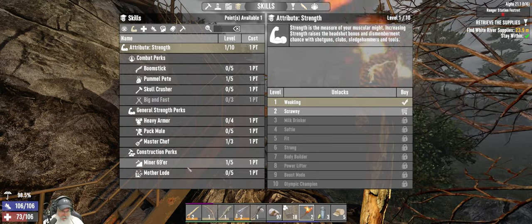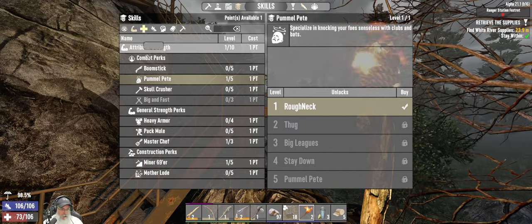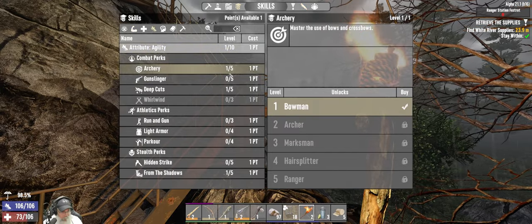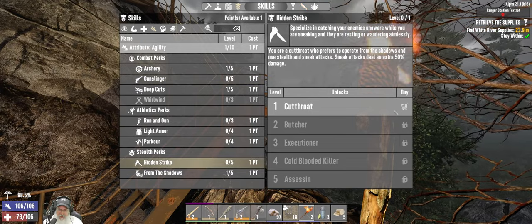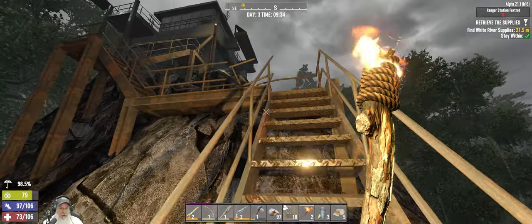We took 69er, Pack Mule, Master Chef, Pummel Pete - we've got all that going. We have this pistol - we also took wood and archery. We could do Gunslinger since we have the pistol, or Hidden Strike. Let's do Hidden Strike - that's gonna really help with our sneaky sneak shots. Let's head back up this way.